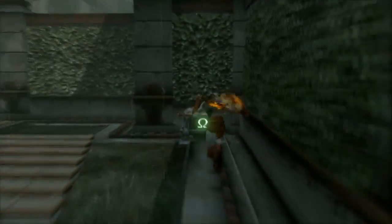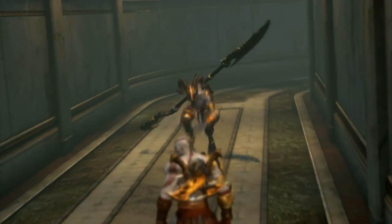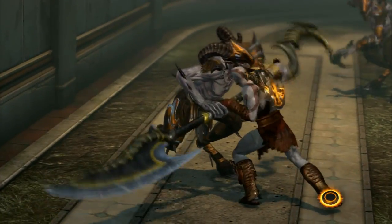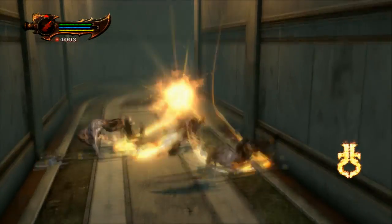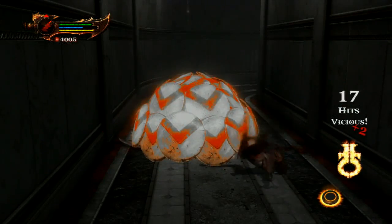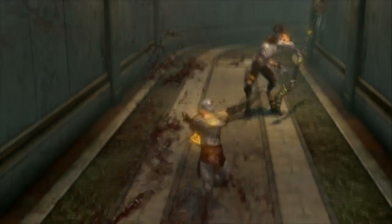Especially since it's your second time through the game, these guys are tough — mainly because you can grab them but you're vulnerable while grabbing, so the other one will get you. If you can get the first guy before the other catches up, grab him and then go to town with your magic. Now that it's maxed out, you jam on circle after you put the shields up and it does like a rain of arrows, which is pretty effective.